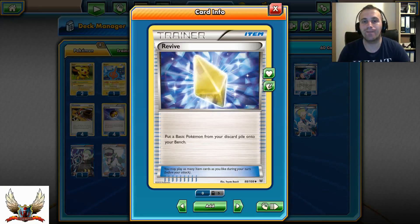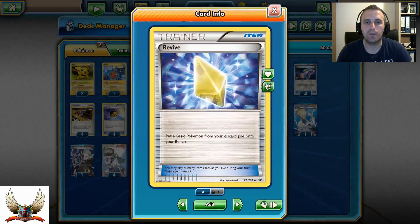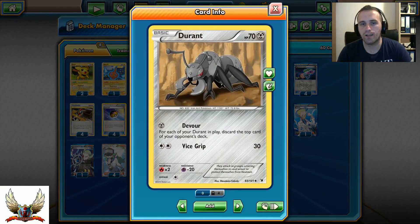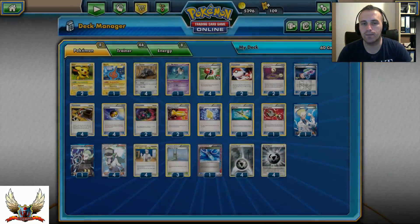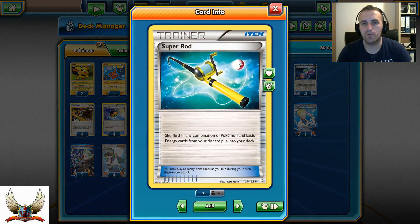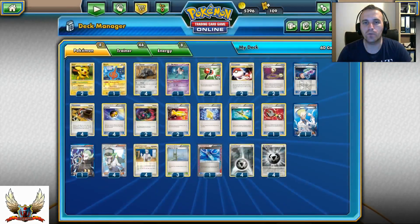4 Revive is definitely a must-have in this deck. When your Durant gets knocked out you can just play Revive, put Durant back on your bench, attach Energy to your active, hit the Devour and you're ready to go for 4 again. Also 1 copy of Super Rod so you can put Durant back into your deck once you've used all your Revives.